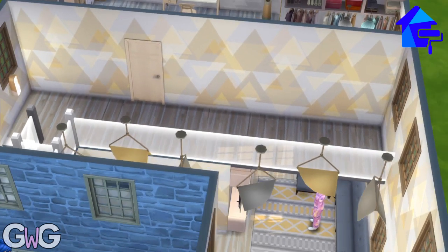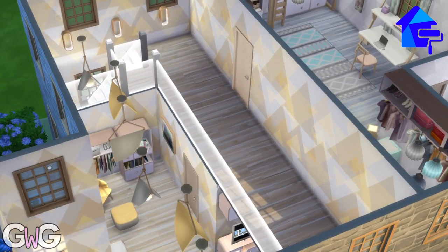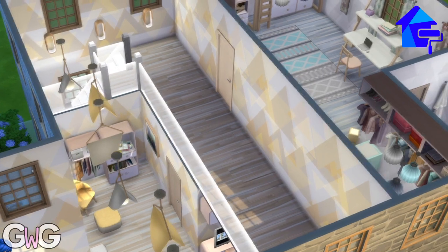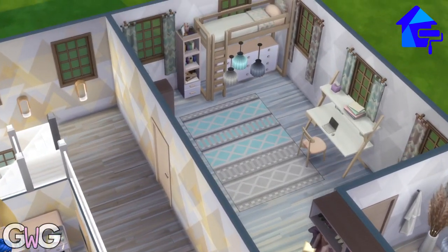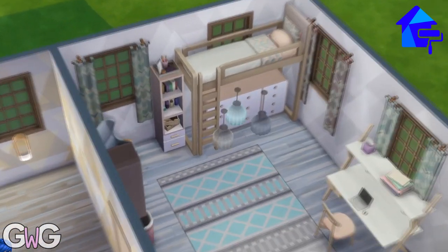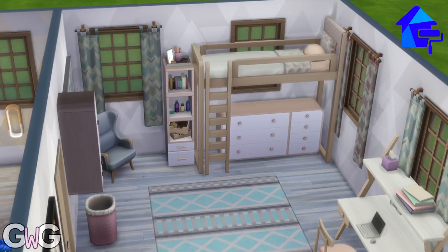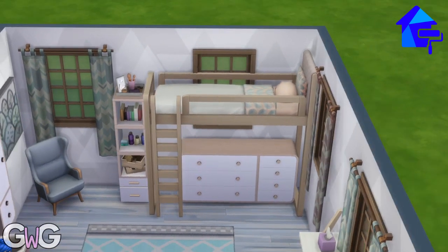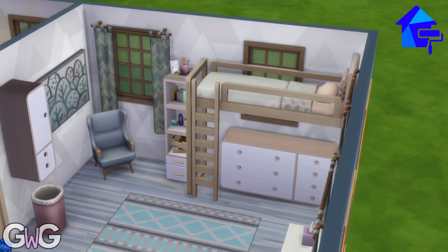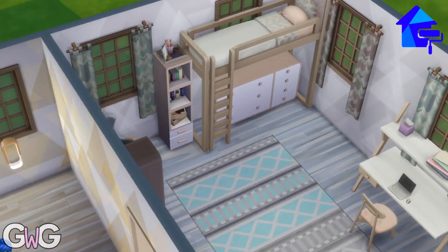I decided to build a lovely mezzanine here. I wanted this to be a one-bedroom house just for this sim with a huge open space mezzanine because I like a good mezzanine. There's one door up here which leads to our sim's bedroom. I haven't actually tested if adults can sleep in bunk beds but I really wanted to use one in this build, and I've used the modular furniture down the side of the bunk bed.